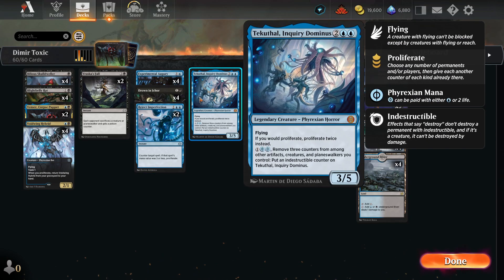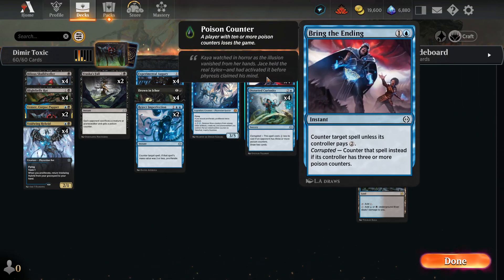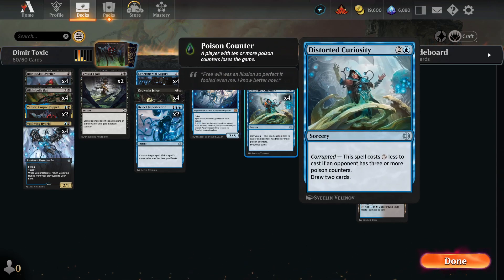We also have Tenaku Dominus — I only run one copy — and basically whenever we Proliferate, we can Proliferate twice. Then we have Bring the Ending, a 2-mana Counterspell similar to Make Disappear, but if our opponent is Corrupted — 3 or more Poison Counters — it's just a straight Counterspell. And we have four Distorted Curiosity, a 3-mana Draw 2, which if our opponent is Corrupted becomes a 1-mana Draw 2 — way crazier.